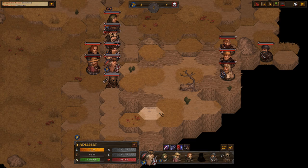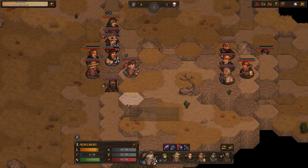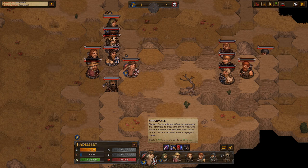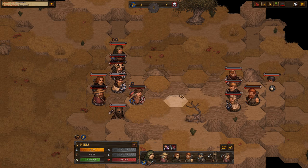Here we are. Looks like they started with some high ground — that's not good. We should probably move up to the high ground then. There's no need to waste fatigue on Spearwall just yet; they are not close enough to move into melee range on their next turn. Let's be careful here — we'll just form a line and wait for them to move into our range.